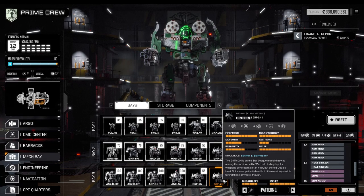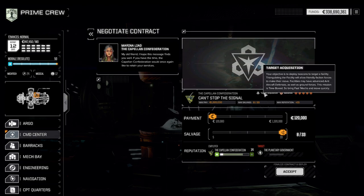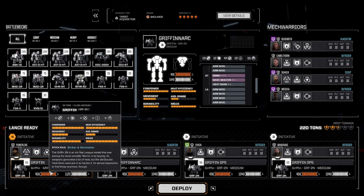Now the question you've all been waiting for: how does this hold up in a five-skull mission? I'm taking one of the hardest mission types — target acquisition — which has multiple waves of enemies. It's a five-skull mission in the badlands, a biome that only allows 80% of the heat sinks to work, and we're going in with our four-Griffin lance.